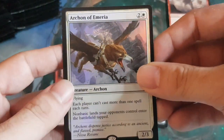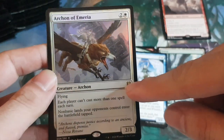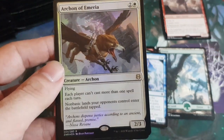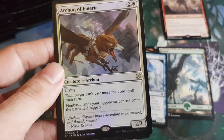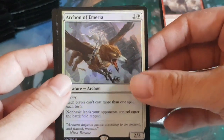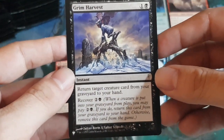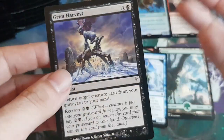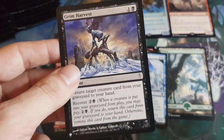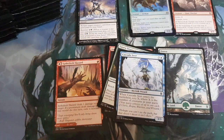After the rare or mythic slot there's a guaranteed foil. We got a rare foil — Archon of Emeria — which people say is quite good for Commander because each player can't cast more than one spell per turn, and non-basic lands opponents control enter tapped. It makes magic play a little more fair. Then we have our card from the list — Grim Harvest from Cold Snap, I think. One in four chance of getting a list card. Good to see that in our first pack.